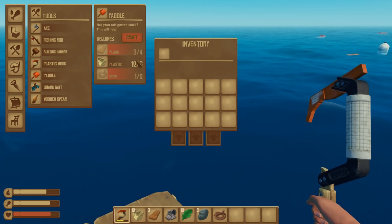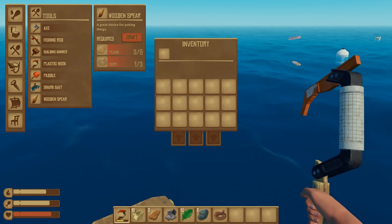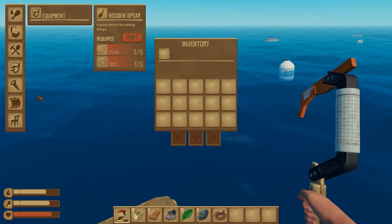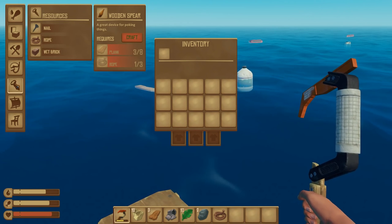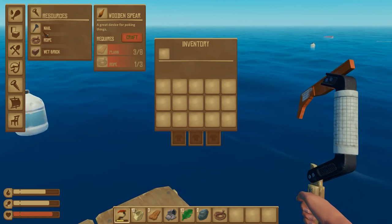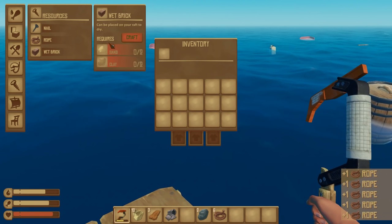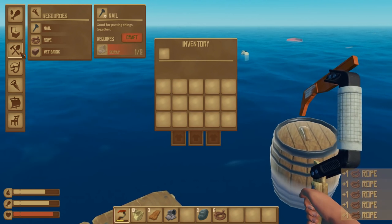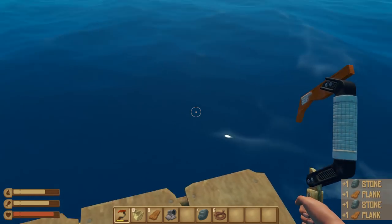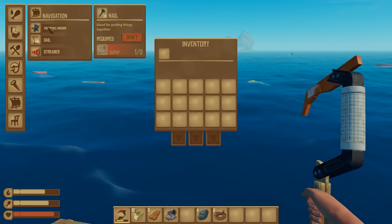We need planks and ropes — I know you can make ropes. We also got a wooden spear, a great device for poking things. Equipment — looks like we have nothing. I'm assuming that's what the research table is for, and judging by the fact that it has a scuba mask, I think we're gonna be able to dive. We're gonna make some ropes because I know ropes are common. There we go — we got a barrel. Always wanna get the barrels, they're the most important ones.